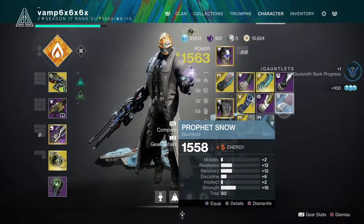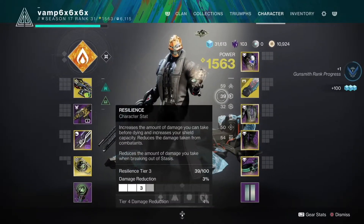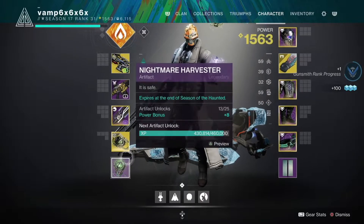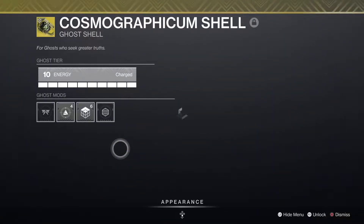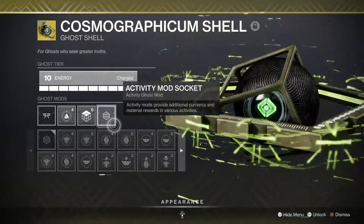Killing enemies, dismantling weapons, opening chests — but if you're Glimmer farming, the Ghost is your best friend.